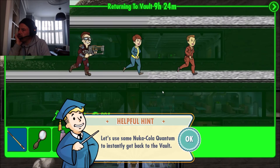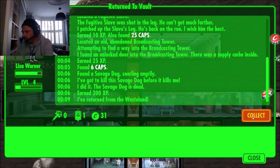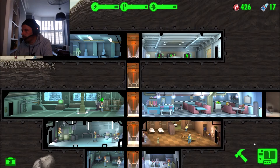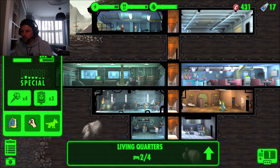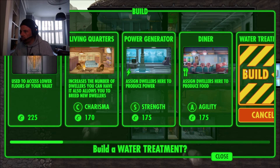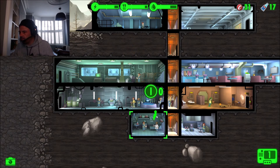Using a Nuka-Cola to return to the vault instantly. Collecting loot: a pool cue, magnifying glass, and what looks like a sewing kit. Recalling our exploring dweller - she's the only one out there. We've got 17 Nuka-Colas remaining and some bonuses happening. A second person has gotten pregnant, so let's assign everyone back to their correct positions. We should also extend the water treatment room.